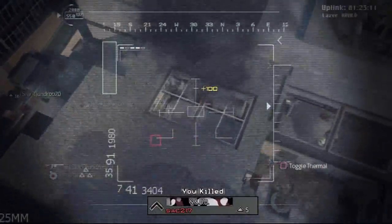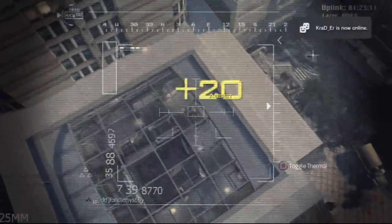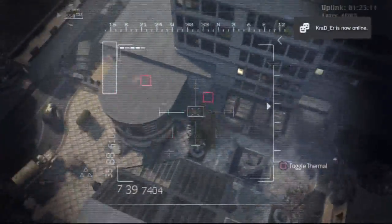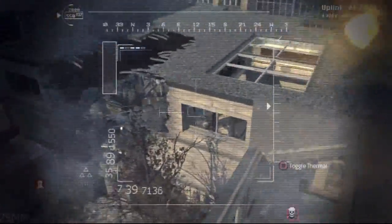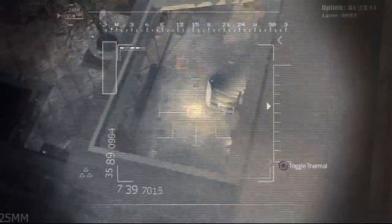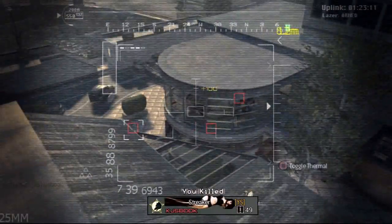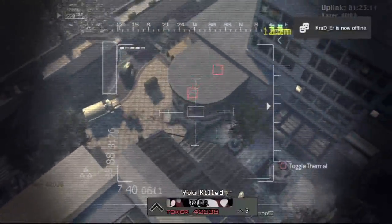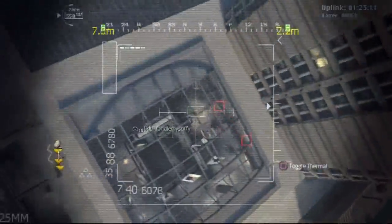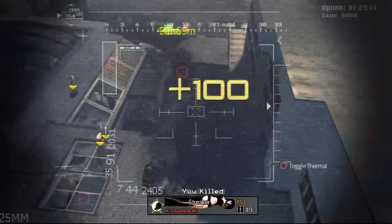I compared this map to High-Rise for the simple fact that when people are inside buildings, it reminds me so much of being in an AC-130 on High-Rise — people were just standing on either of those two buildings and nobody came up to the middle. Fire rate on this one — I think it has explosive rounds actually. Fire rate is kind of slow, but believe me, two shots and you drop the guy, unless he's wearing something like Blast Shield or the Ballistic Vest.